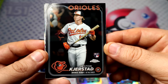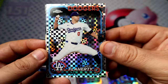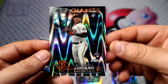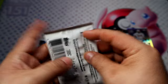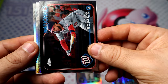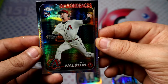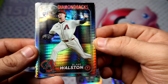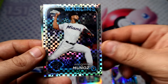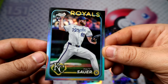Wrong one, but I still think... okay, Jack Flaherty — at least it's a Dodger. Marco Luciano on the rookie debut. This pack might have two extractors. Oh, we got a pulsar as well — Blake Walston for the Diamondbacks. Extractor Muñoz rookie, and a true refractor — Matt Sauer.